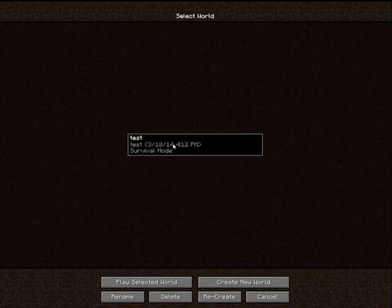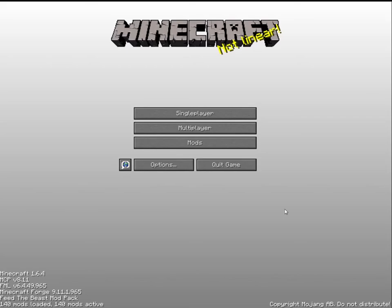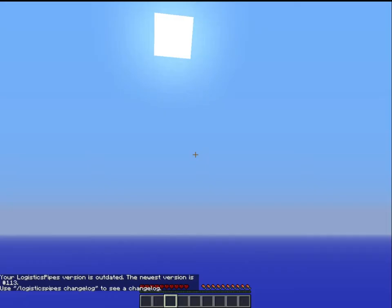I already have a world made up. It's a little confusing if you go to Google and look this up — people keep telling you to go to configs and change stuff in configs. You don't need to do that. You only need to click like five buttons when you get inside the game.